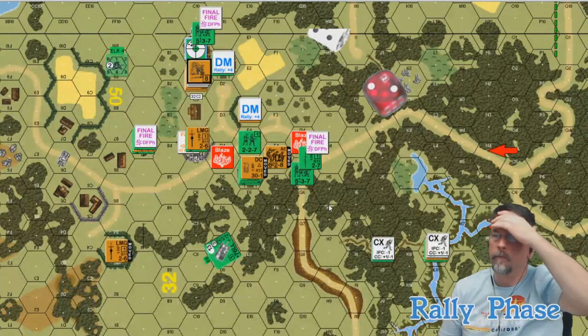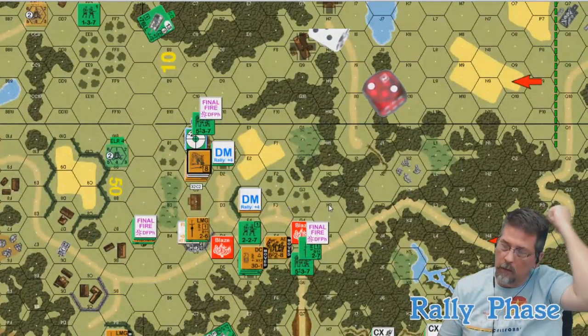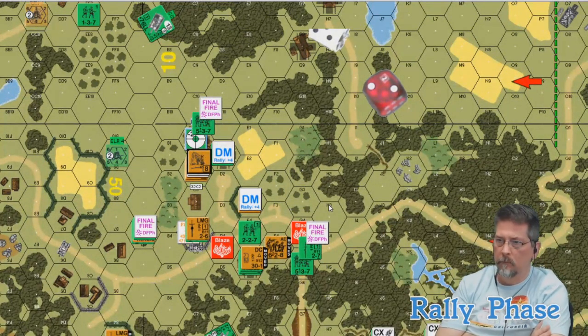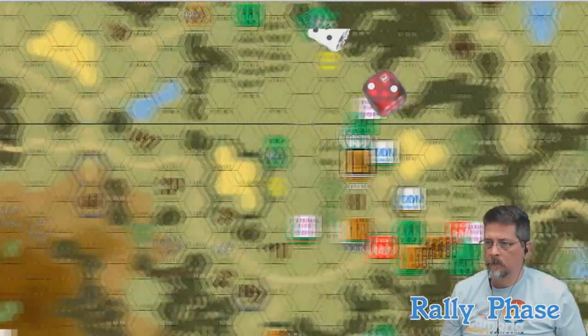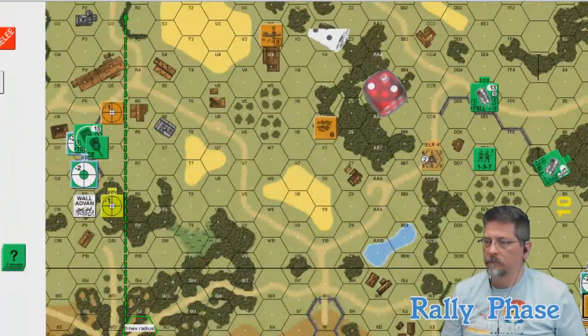They've got more than dice — there's a whole array of different articles and information on their site I didn't even know existed. Visit their site, check them out, see what they have to offer. If you like it, pick it up. When you send them a note, say Stu got you looking at their products — that way they know it works.